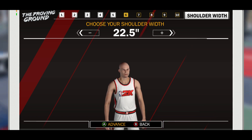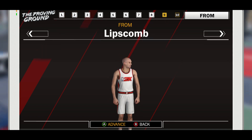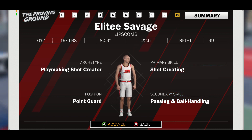That's basically it — this is a real short video. We got a playmaking shot creator: primary skill shot creator, secondary skill passing and ball handling. 6'5", 197 pounds, 80.9 wingspan, 22.5 shoulder width, right-handed, number 99 — godly. Make sure you leave a like and subscribe. We're on our way to 15K. I may be making a clan, so if you're interested, comment down below. It's your boy Elite God, and I'm out.